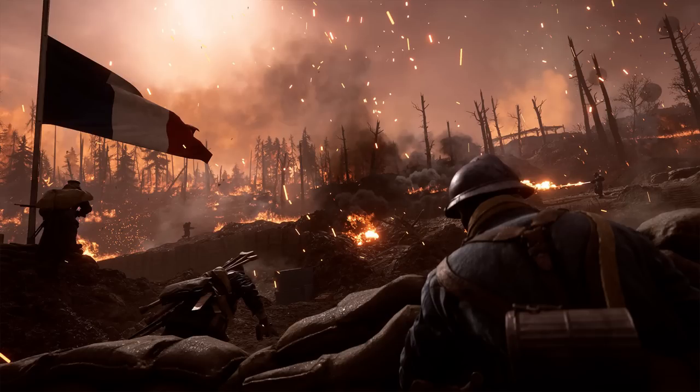We also get a beautiful and at the same time terrifying image of the new map, Verdun Heights. This looks like it's going to be a lot of fun to play on. You can see the flamethrower guy in the upper right corner, a few medics charging forward, and a French flag on the flagpole. This map is supposed to be an uphill battle with lots of trenches, and I'm curious to see if the fires and smoke are actually going to provide visual cover for infantry.